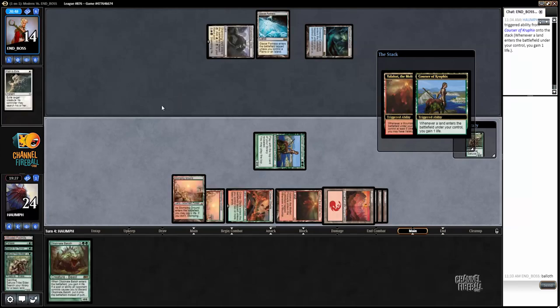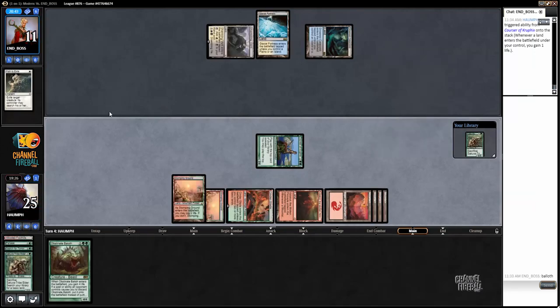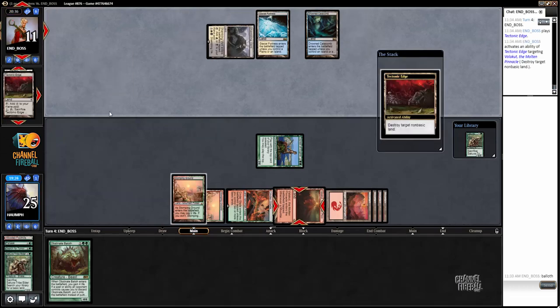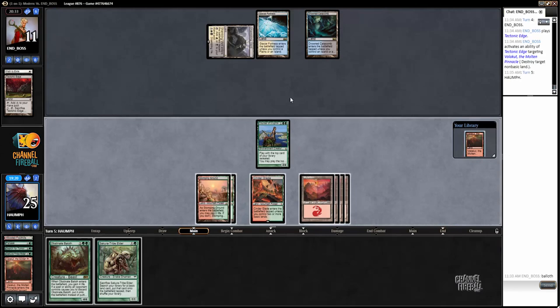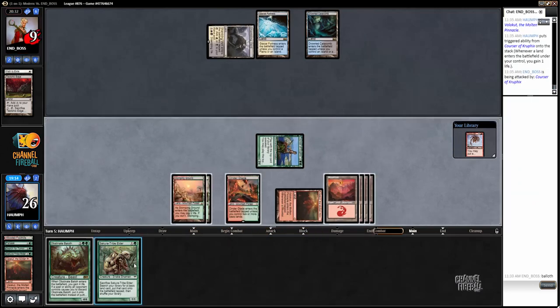All right, we have millions of mana now and our opponent's at 11 life. Tectonic Edge - that's a good one. I would say we got decent value there though. Let's go ahead and attack, play Tribuilder.